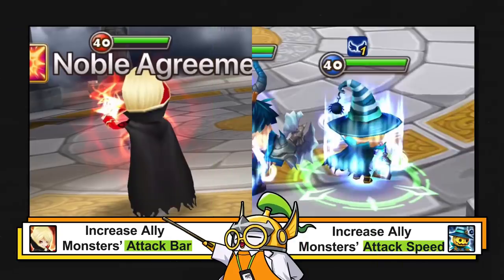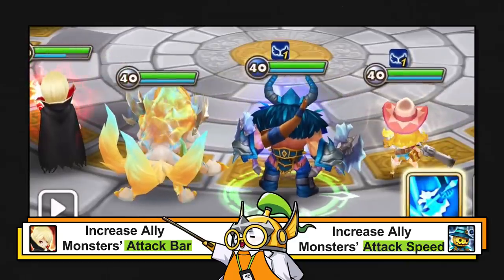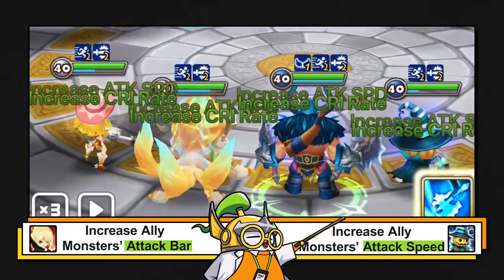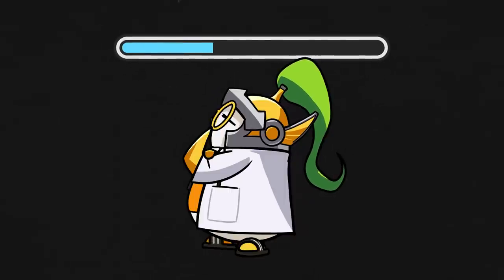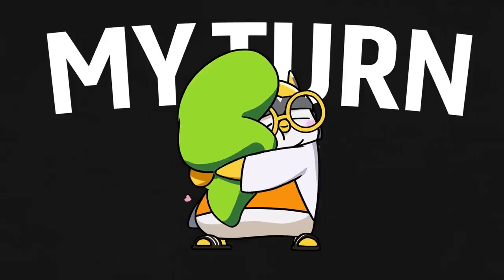For example, when Bird lands a critical hit, it increases the allies' attack bars by 20%, whereas Chilling's second skill increases all allies' attack speed. With higher attack speed, the rate that the attack bar fills goes up. That means you'll be getting your turns faster than you may expect.